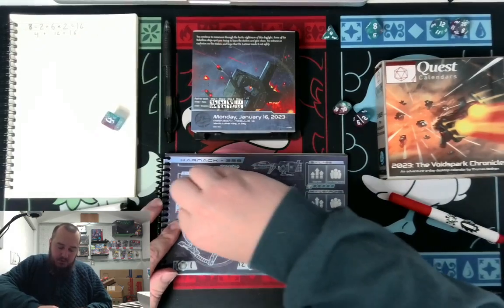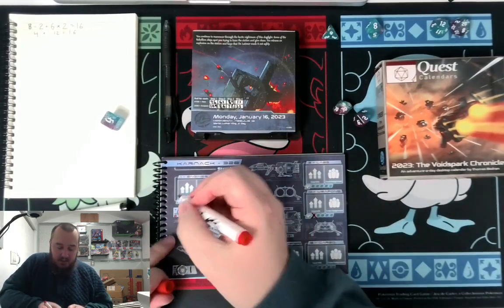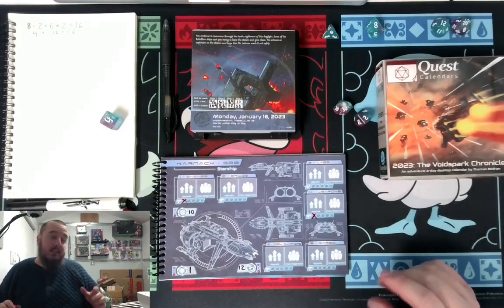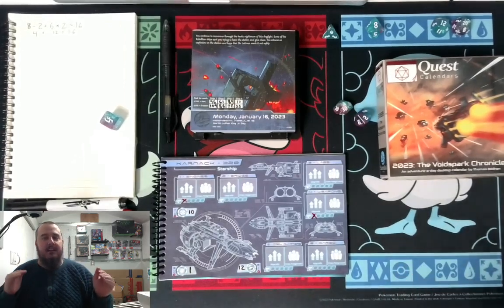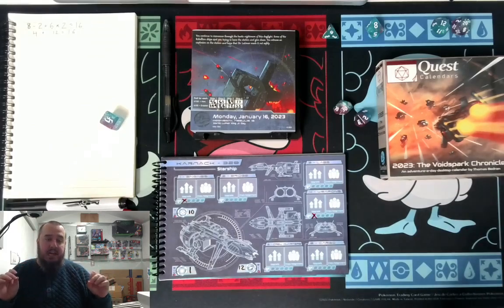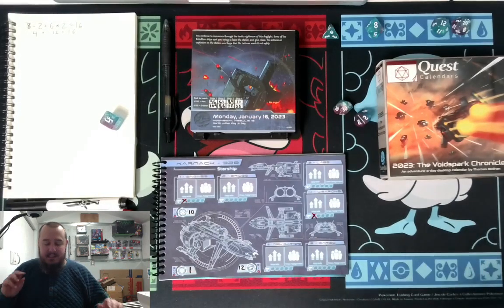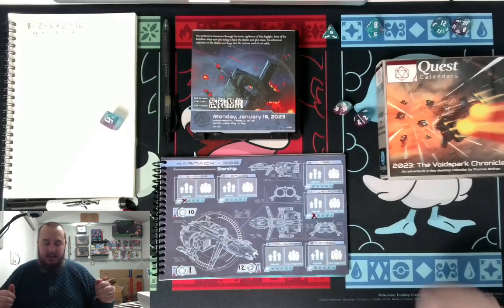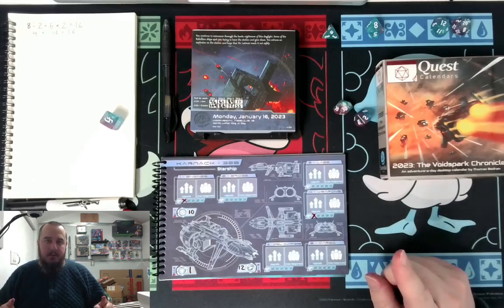The Rebellion saw us leaving and followed us. I assume the Rebellion thinks we are an enemy ship and is shooting at us. We expertly shot at — took down, or at least neutralized — three ships following us, so they won't hurt us. And the fourth one got us right in the weapons, so our weapons are probably malfunctioning right now and they're probably going to catch up to us. But that will be a problem for the future.